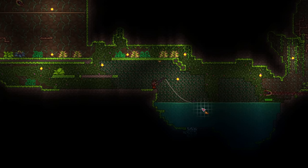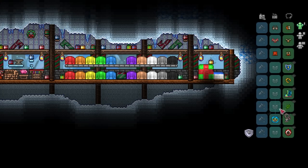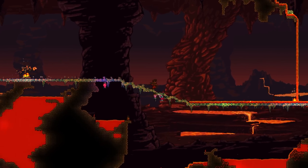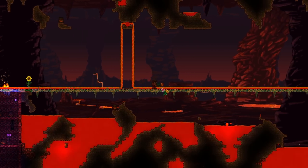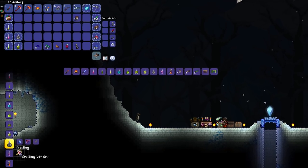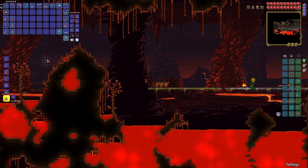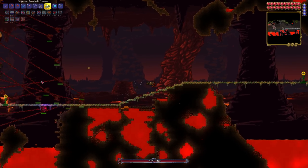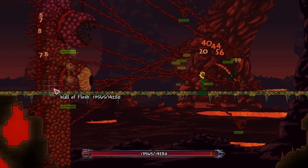But there are still a few things I need to get ready before my first proper attempt at fighting the wall, such as equipping the feral claws. I also place campfires, heart lanterns, and sunflowers along the entire length of the hell bridge. I brew up a few potions, and anxious as ever, toss the guide voodoo doll into the fiery depths, awakening the wall of flesh. I target one of its eyes, and my flinks get right to it, fully bypassing the hungry.